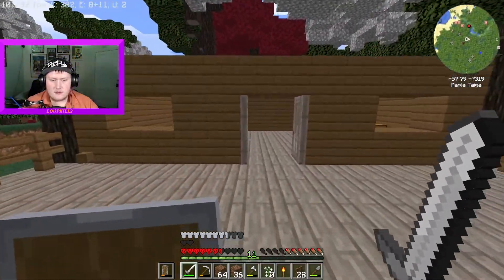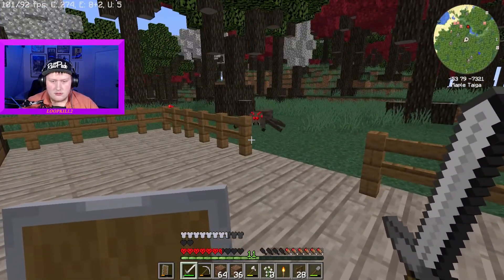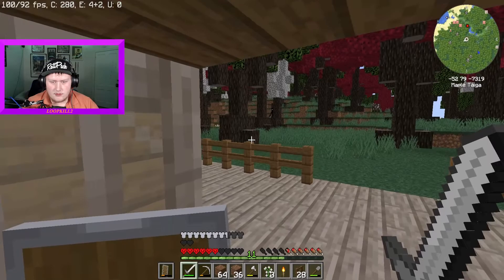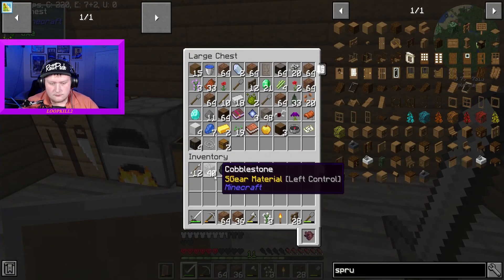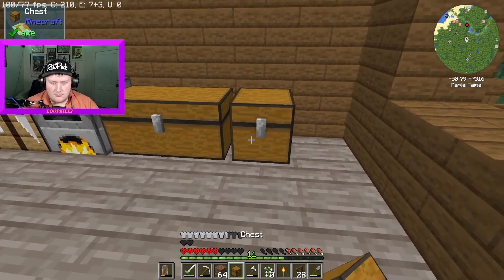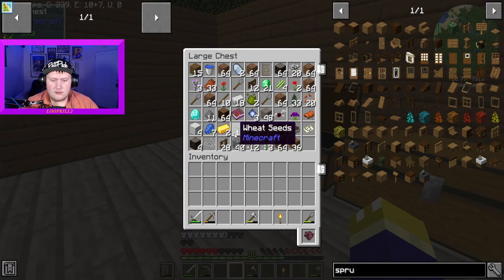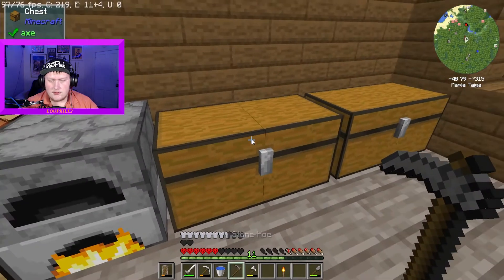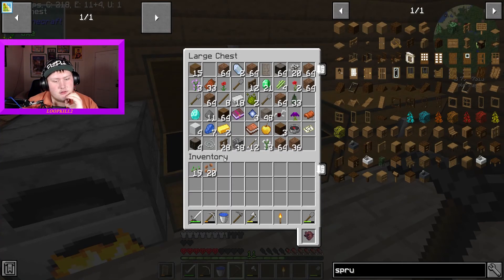I should be able to break this and get all the stuff out. Over here it's going to be a nice farm. Why are you attacking me? It's nighttime and I didn't do anything to provoke him. I'm going to take these, put them in, and check what seeds we have — wheat seeds. I'll take those and plant them. Looks like we only have wheat seeds, so that's fine. I'll take the water bucket and make a couple of tools.